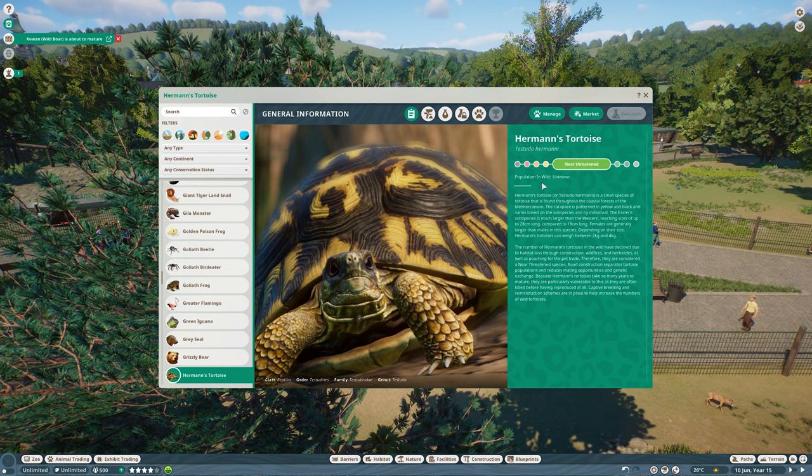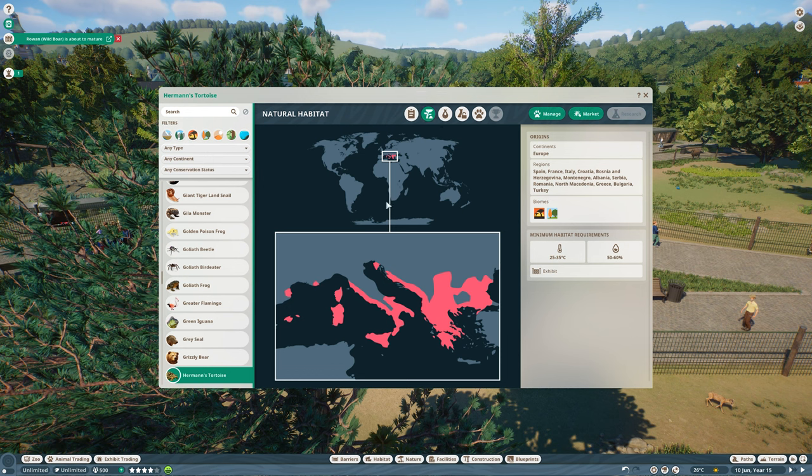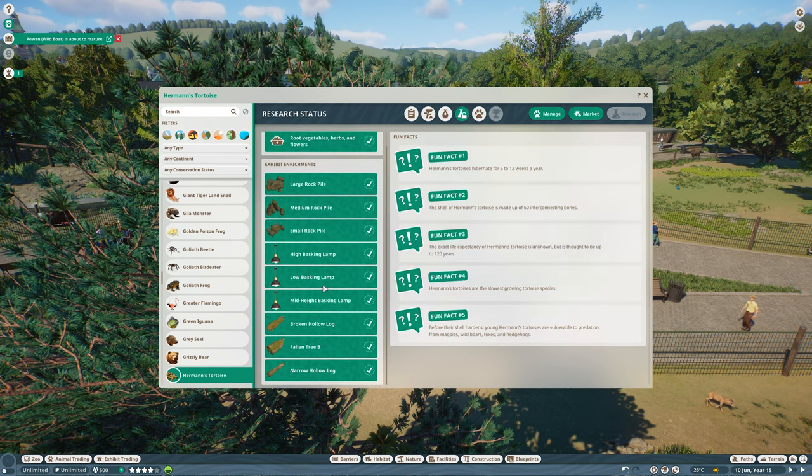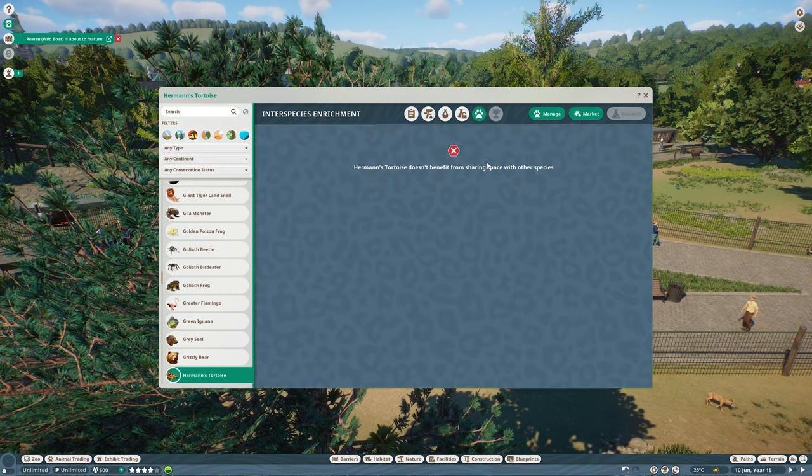Here is the Zoopedia for the Hermann's Tortoise. It is near threatened; the population in the wild is unknown. It lives in Europe, in the Mediterranean region — that's why it likes warmer temperatures and doesn't need high humidity. It is of course an exhibit animal. You can have up to 16 of them in one exhibit. There is some difference between male and female, though it's hard to see in the exhibit. They have two to five offspring per mating event, and breeding in captivity is easy, so you should really manage your population in the exhibit box. There is no interspecies enrichment.